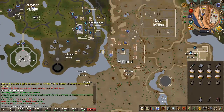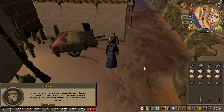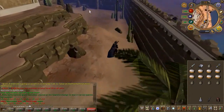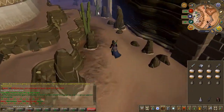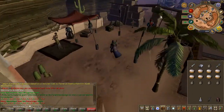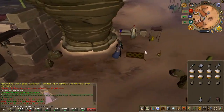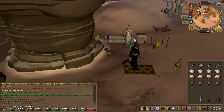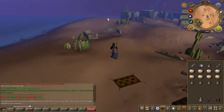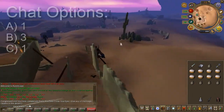To begin the quest, speak to Father Reen right outside the Awkward Bank and accept the quest. Next, you're going to have to travel to Uzer to talk to Father Baden. The easiest option would just be to take the carpet just south, as I've shown here. Speak to him — chat options on screen.